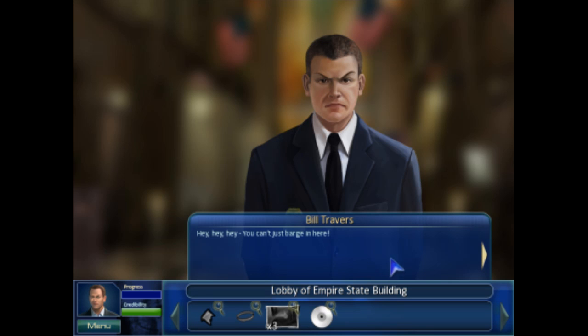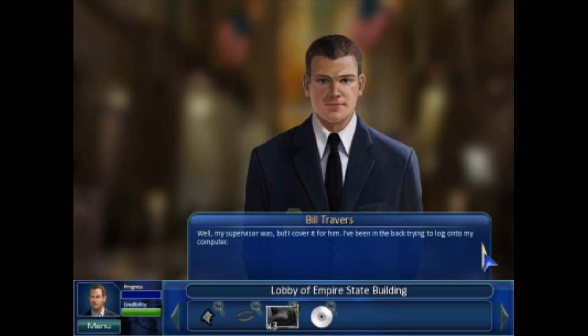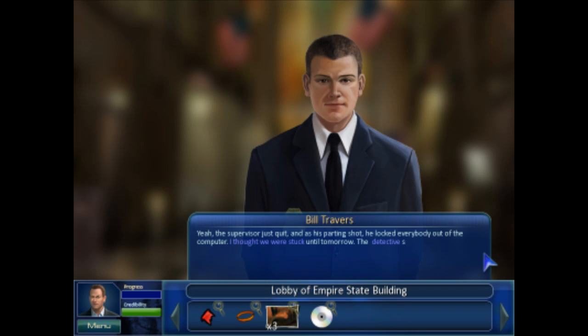Hey hey hey! You can't just barge in here. Sorry about that, but I'm Detective Mac Taylor, Crime Lab. Are you the security officer who works this desk? Well, my supervisor was, but I covered it. I've been in the back trying to log on to my computer. You're having a problem logging on? Yeah, the supervisor just quit, and as his parting shot he locked everybody out of the computer. I thought we were stuck until tomorrow. Do you have any idea how big this place is? This guy's really suspicious, if you ask me.